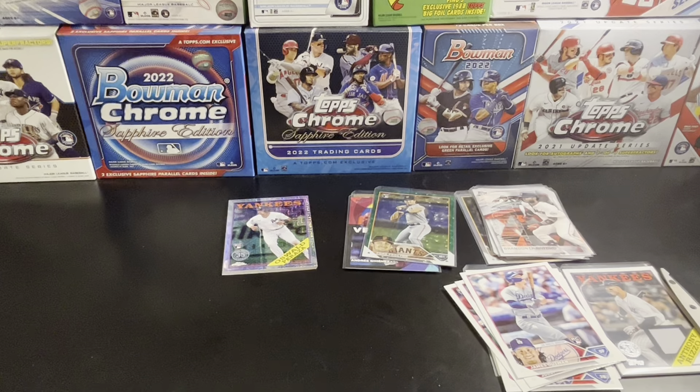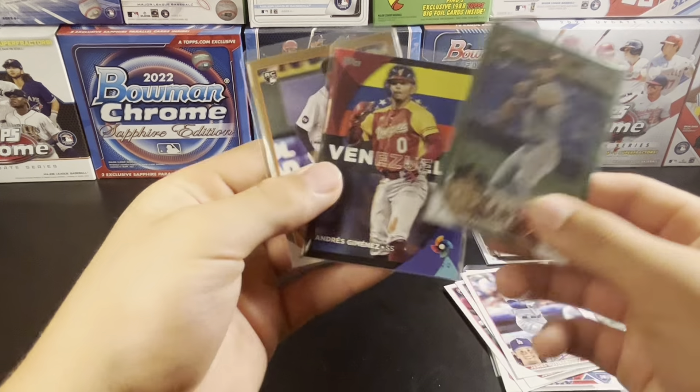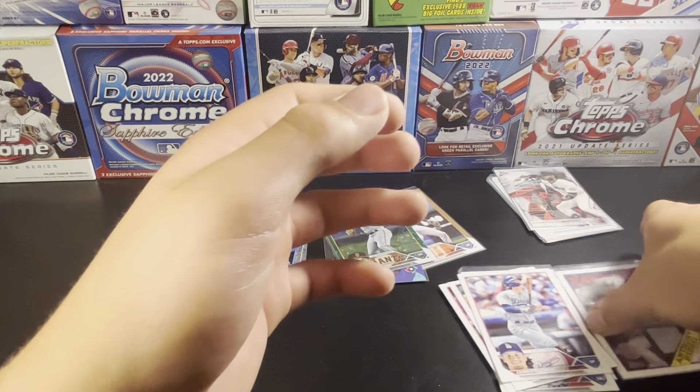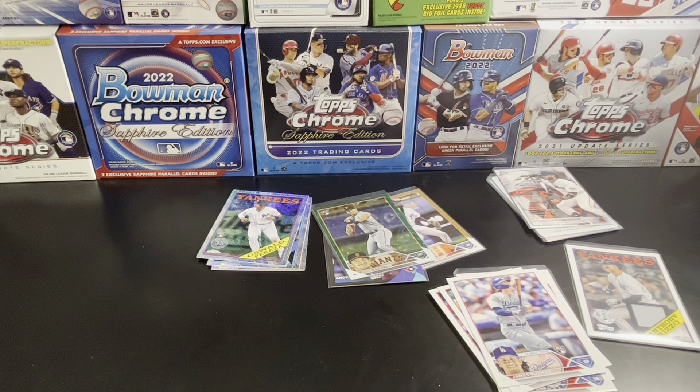That's going to do it for the video. I'm going to plan to do another box tomorrow or maybe Wednesday. I also have a PSA submission in, which I'll get a video up for. Three parallels, two rainbow foils, three of the rarer inserts. Our hit was a Rizzo, and I believe we got most of the rookies. Overall, if you enjoyed the video, please leave a like and subscribe for more content. Have a good rest of your day. Peace.